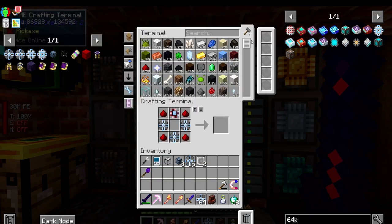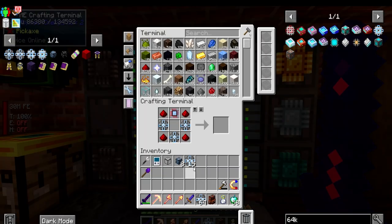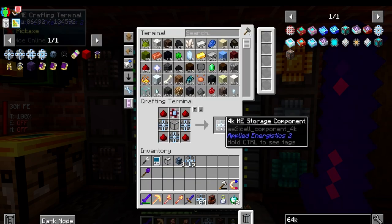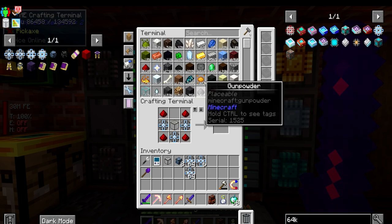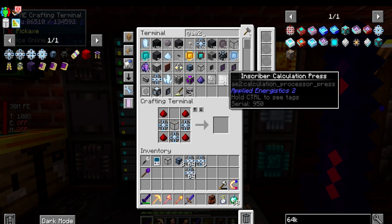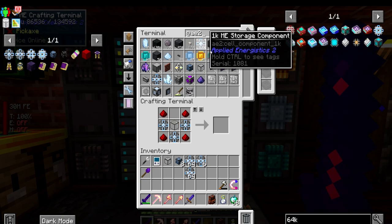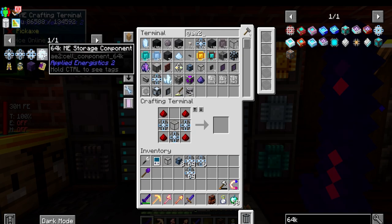A crusher - that's probably not the worst idea because you could upgrade it really well with Mekanism. We'll get into Mekanism eventually. So let's see about making some glass. We have two stacks of the 4ks and we can make more, but I need to make more calculation presses. I thought I made enough - I made a stack of those and that clearly wasn't enough. We still have 139 1k ME storage components - that's a lot.